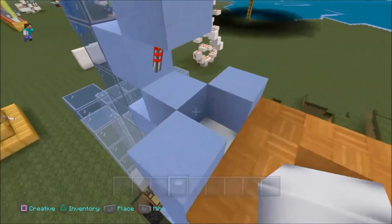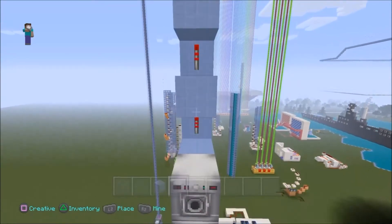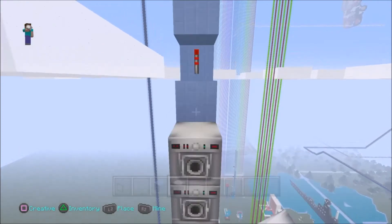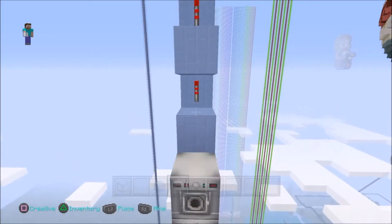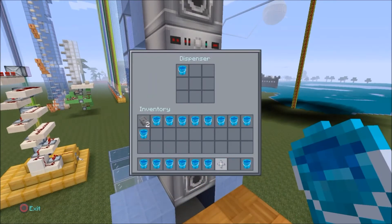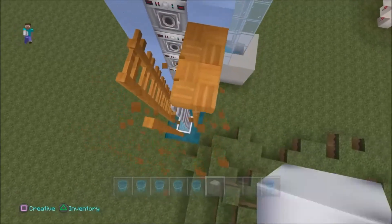Make sure everything is exactly the same. Put dispensers with a redstone torch on the block all the way to the top. You can extend this elevator in no less than 10 to 15 minutes if you do it correctly; if you go slow like me it's about 20 minutes. Once that's done, put water buckets in every single dispenser — do not forget one of them. If you forget one it won't work, so every single one has to have a bucket of water.